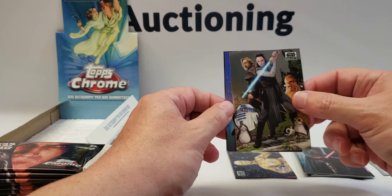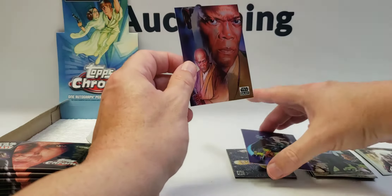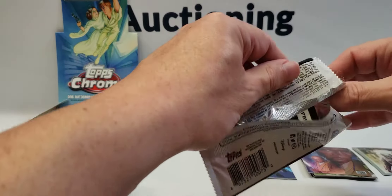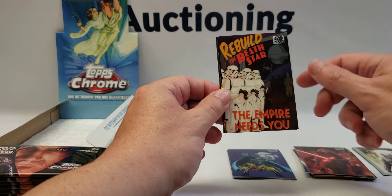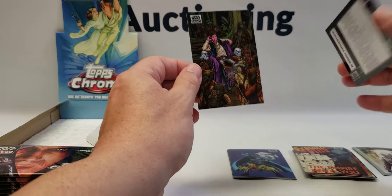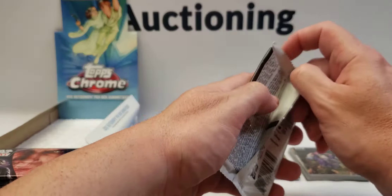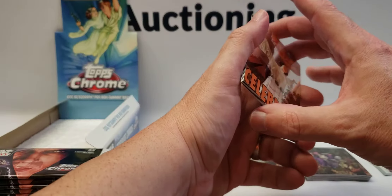Okay, here's another sweet Vader card. Rey, Luke, Chewy and the Porgs — another refractor. And this one is just a base refractor, and Mace Windu. Nice Kylo Ren. We Built This Death Star — The Empire Needs You — a nice Luke and Vader refractor. And Han Solo. These cards are very slippery; I'm trying to keep the pile straight and the card keeps wanting to slide off.